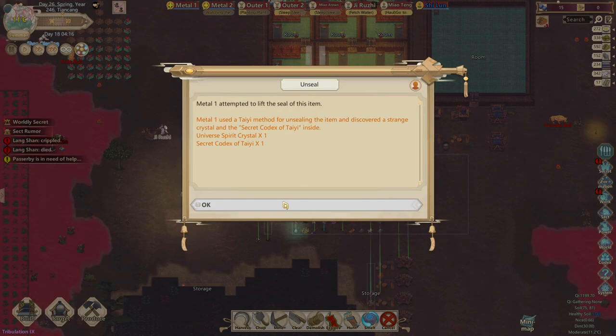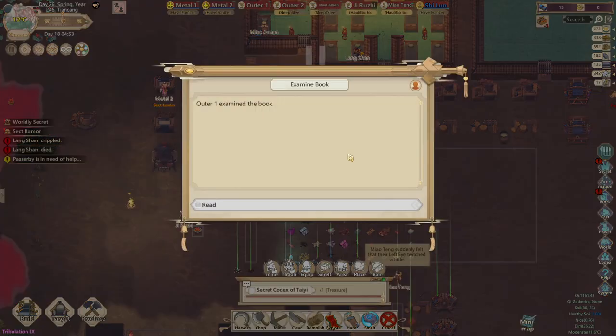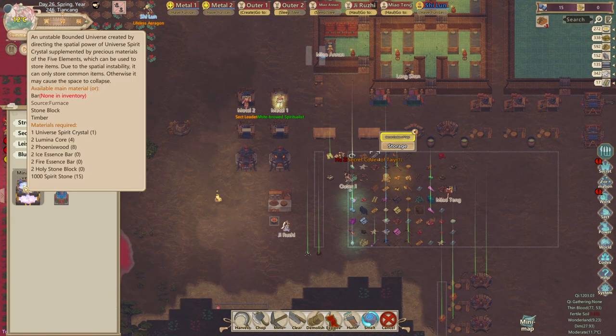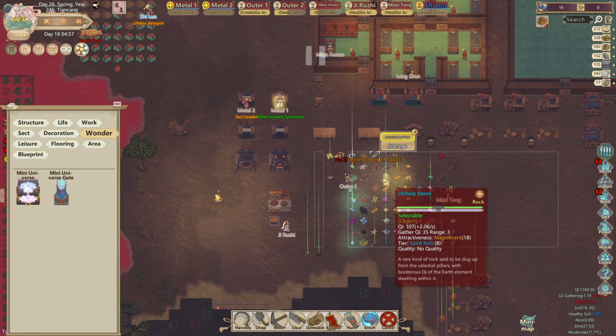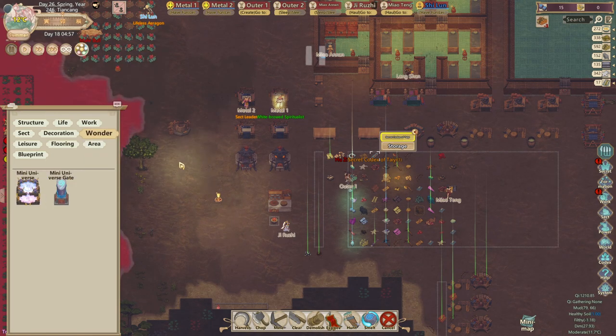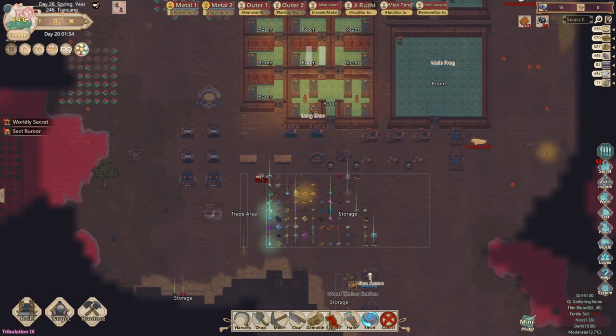I'll unseal the code with my Golden Core cultivator, and once I have the Secret Code of Satayi I'll examine it to unlock the recipe for the mini universe. Looking at the mini universe material requirements, I have everything I need — I just need to have the holy stone crafted into a block, and I'm waiting for the ice essence and fire essence bars to be crafted. The merchant comes on day 20 or 21, and I need to get 1000 spirit stone from them.